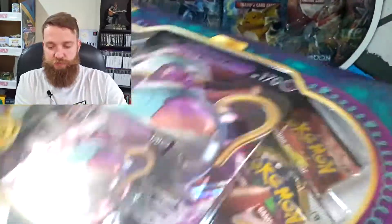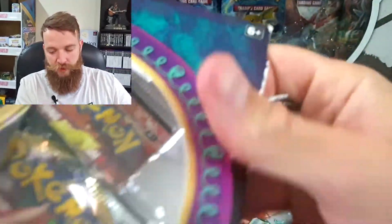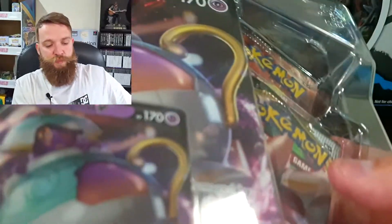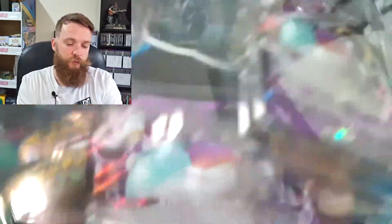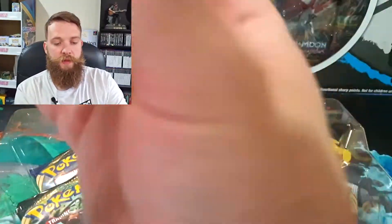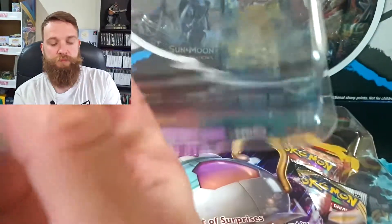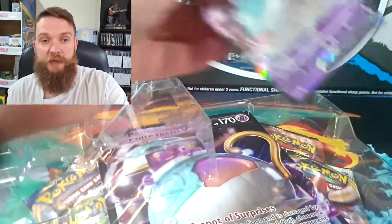Let's get straight into the unboxing — check out this box, let's pop straight into it, no waiting around. We are hunting ultra rares today. We've not got many packs left from the Rebel Clash booster box, and not many left from the Sword and Shield booster box, so this video and the next video we'll finish them off fully. Then we're ready for when the Darkness Ablaze booster box and elite trainer box comes through.